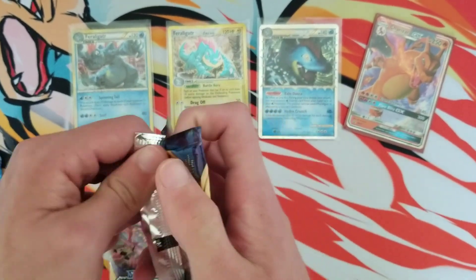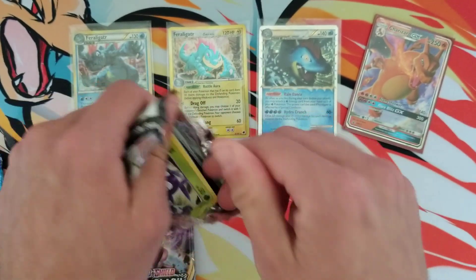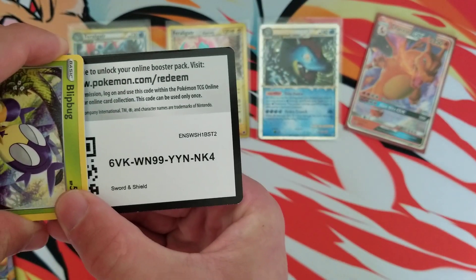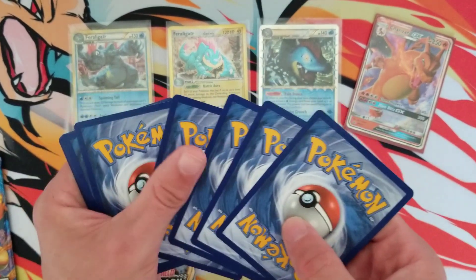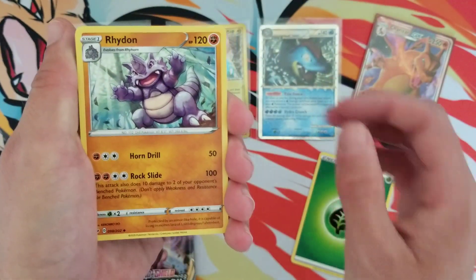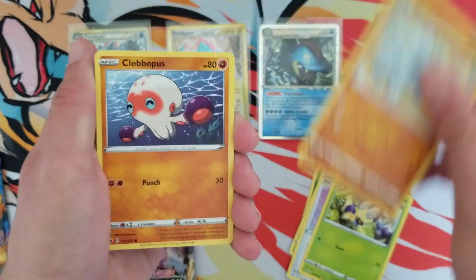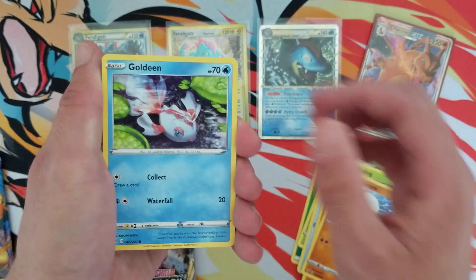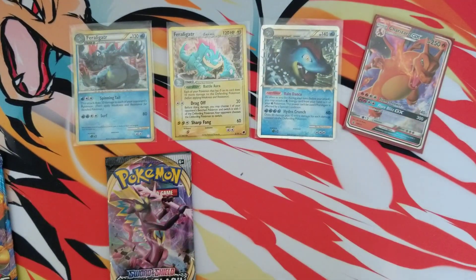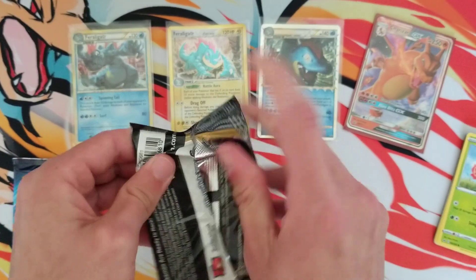If you want the codes, be a subscriber, like the video, but just comment 'codes' - you don't have to add any extra letters. Keep in mind if you put 'codes, my favorite Pokemon is...' or a Gen 2 Pokemon, those won't be counted because that's trying to enter both giveaways. I try to make it as clear as possible but it can get confusing. Two options this week: vintage Feraligatr cards or unused PTCGO codes.